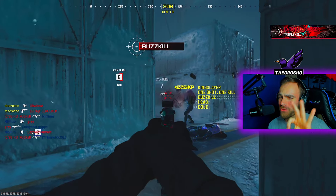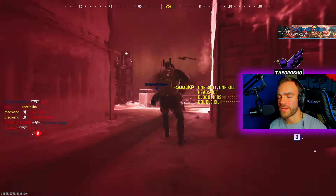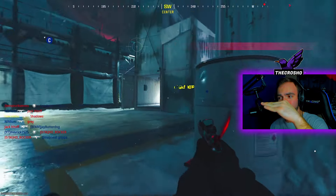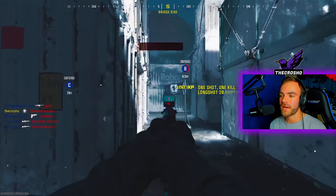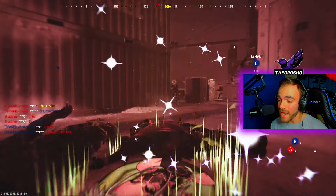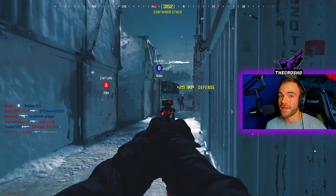Let's talk strategy. First: your crosshair placement — where you're putting your reticle when aiming in — should be at headshot level 24/7. When an enemy crosses your line of sight, you're already shooting at their head. Sometimes they'll slide under it or you'll miss — that happens, it's not perfect. However, mainly aim for the head 24/7. When you die, like I just did here, sometimes enemies aren't looking at you — take that extra millisecond to aim at the head so you can get a free headshot.